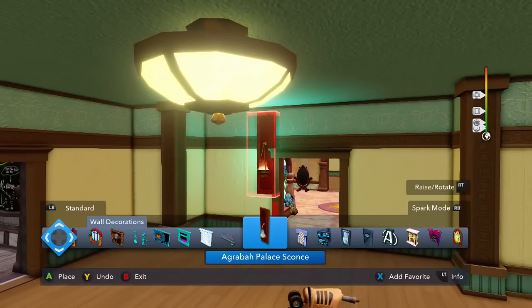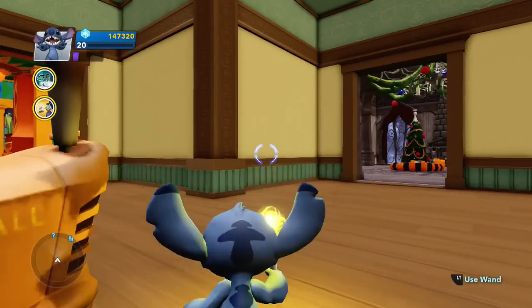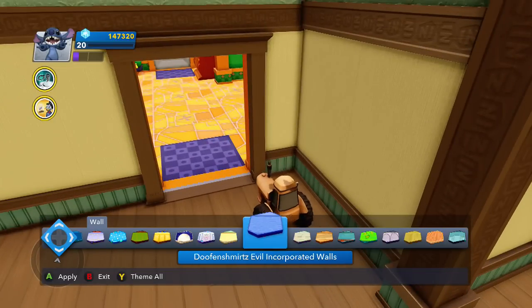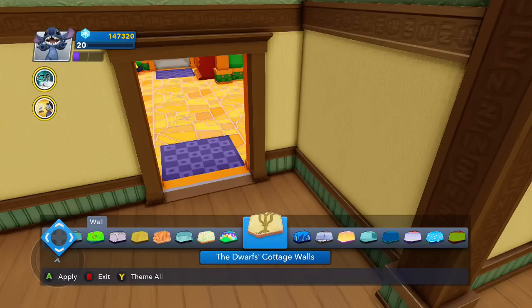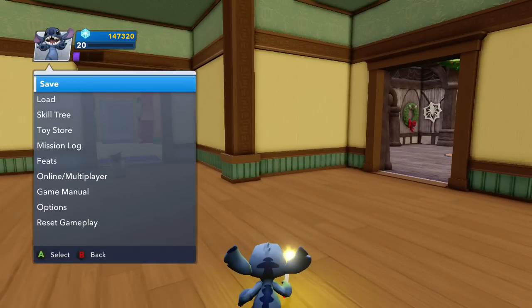We'll start off at the wall. Let me get the magic wand. I'm actually not sure — does Lilo and Stitch even have a theme for their stuff? Because I'm not aware of it. If they don't, I don't know what I'm going to do. It's hard because some of these rooms don't have anything, especially for the ones that have characters. I don't think there's anything in the toy store for it.